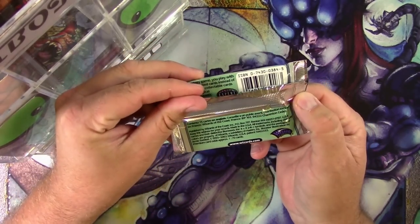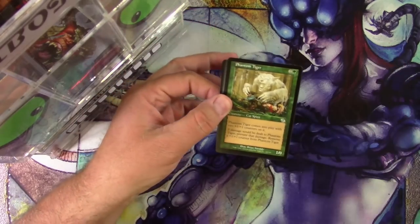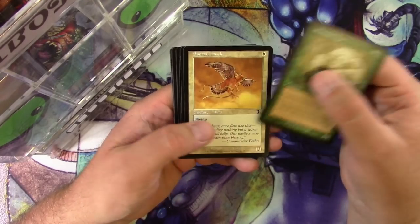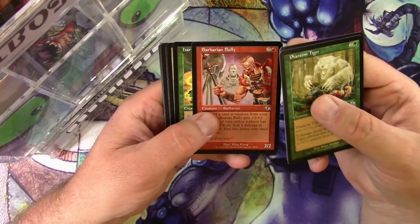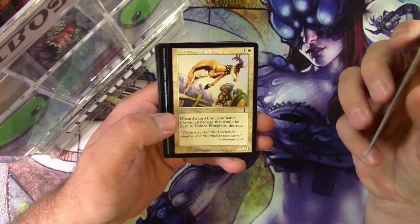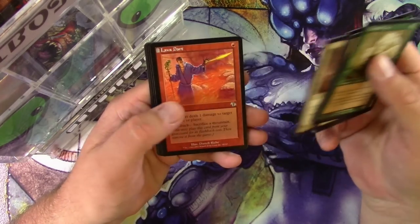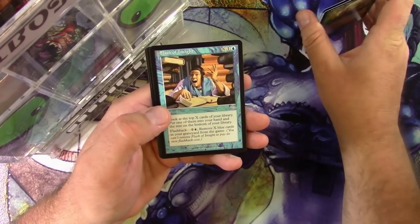This pack is from 2002 or so — going way back. There are some Phantoms in this set, like Phantom Tiger. Going through the commons on this older set, you don't see this stuff every day. Got a Barbarian Bully with cool art by Mike Plood — I believe he drew Werewolf by Night back in the day. Also an Antelope Scorcher, mental note, Canopy Claws, Cage Mail, and a Lava Dart for one damage.